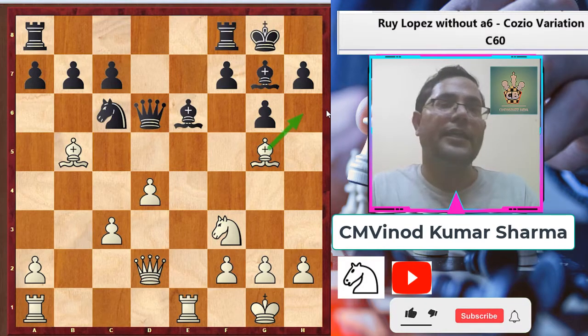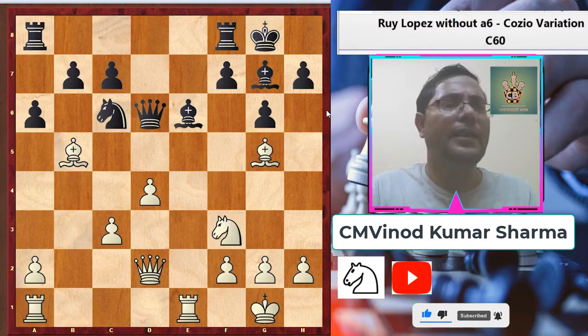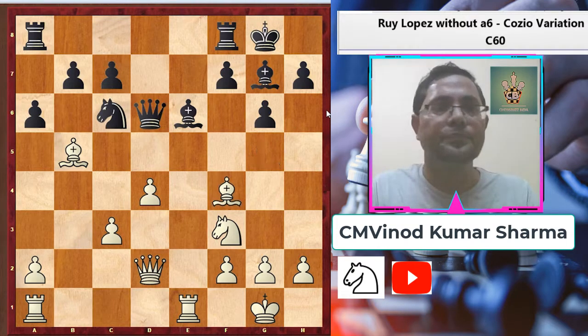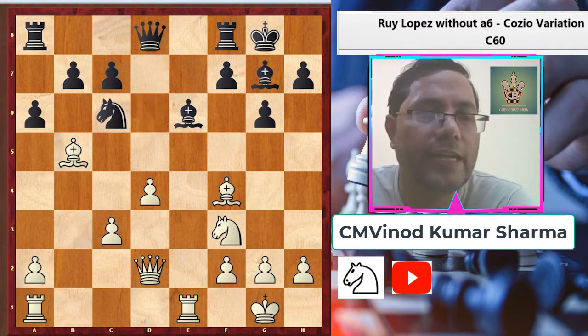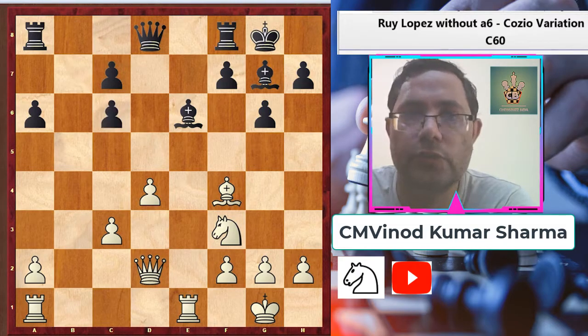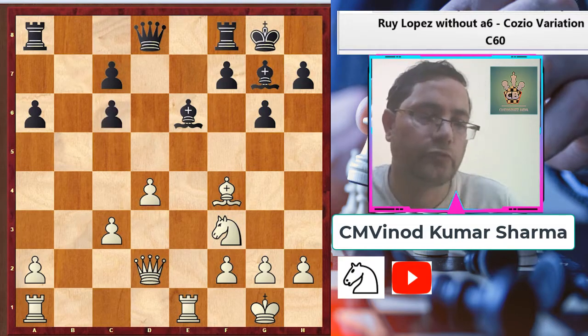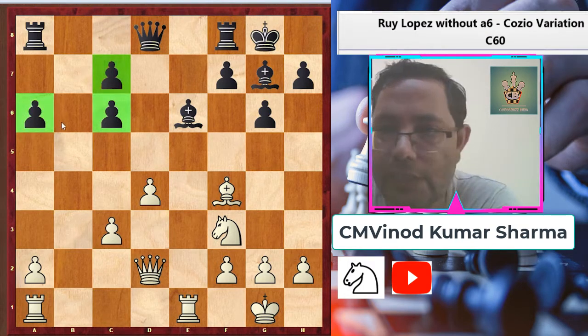Black played h6. Now white has a chance to put some pressure. White played bishop f4. Now if black plays queen to d8, white can damage the pawn structure by playing bishop to c6 and b takes c6. You can see this pawn structure is not very good for black — white has a slight advantage because of this.